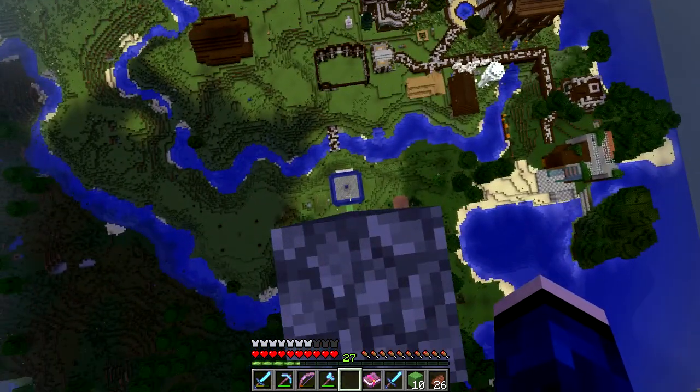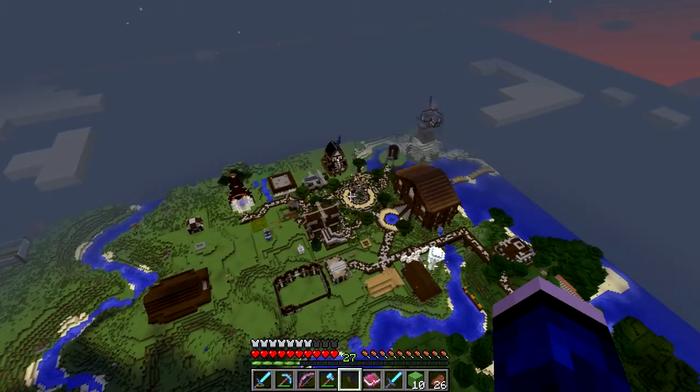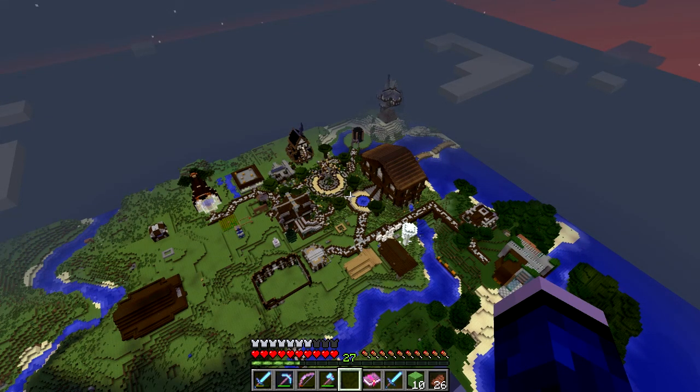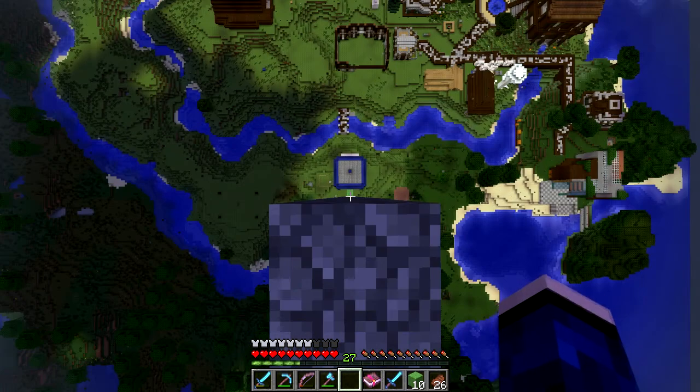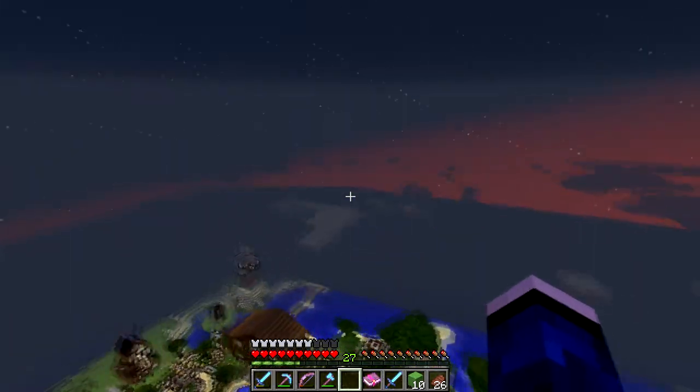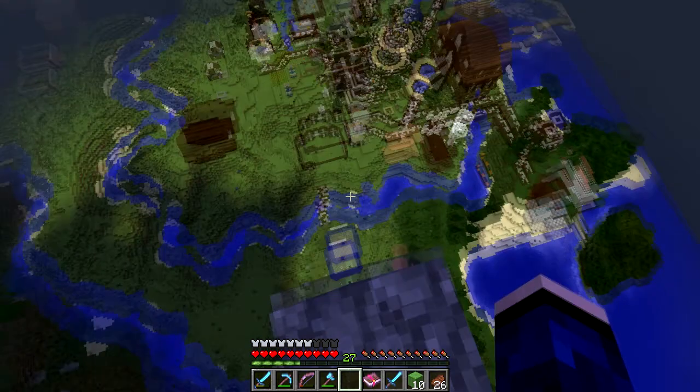Hey guys, we are here having a little bit of fun. Look at our spawn — it looks awesome from up here! We're 128 blocks high, and we're going to test out this slime from a 128-block drop. Let's see how this goes.